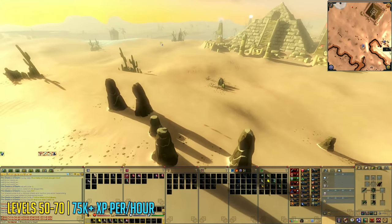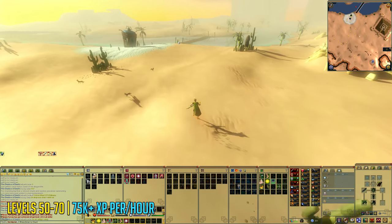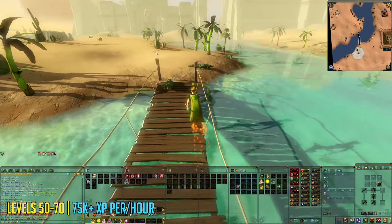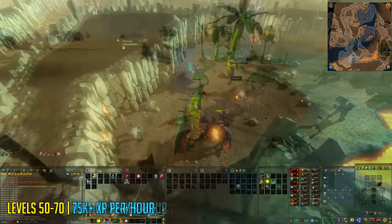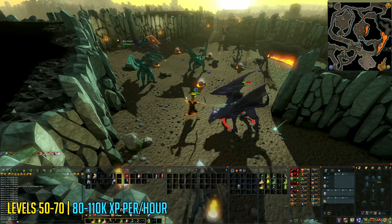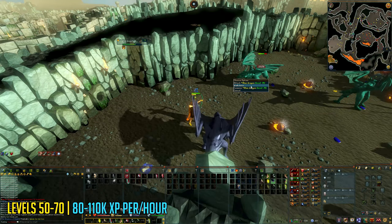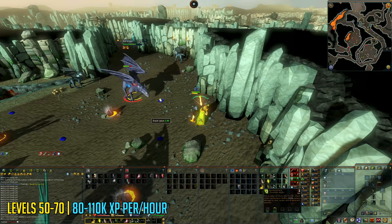Levels 50 to 70 you can train at crocodiles found in the desert, for around 75k+ experience per hour depending on your ranged weapon and gear. Be sure to bring water skins as the desert heat will damage you. You can get there by walking from Al Kharid or from the Bandit Camp lodestone if you've completed the Desert Treasure quest. Levels 50 to 70 you can also train on the blue dragons in the Taverley Dungeon — again requiring either a high Agility level or the Dusty Key — for around 80 to 110k exp per hour. Bring an antifire potion or prayer potion and pray magic against dragonfire. You can pick up blue dragonhide and dragon bones to sell on the Grand Exchange for around 800k to 1m GP per hour.